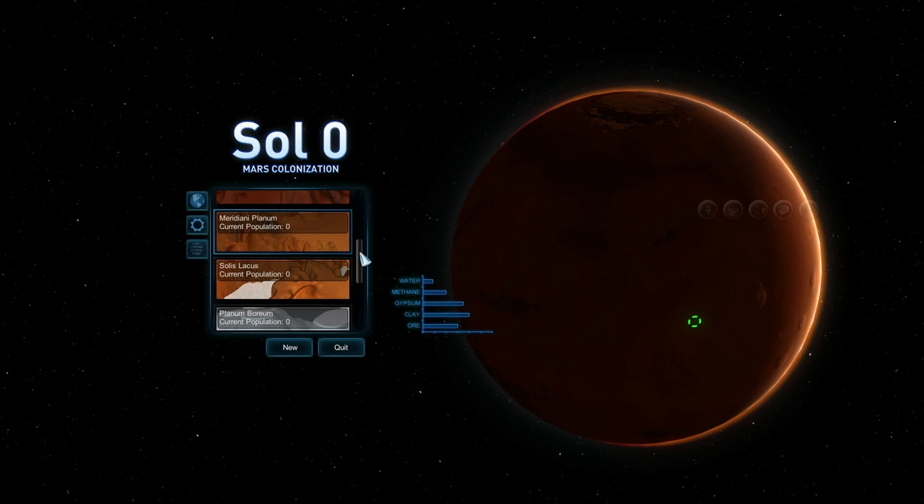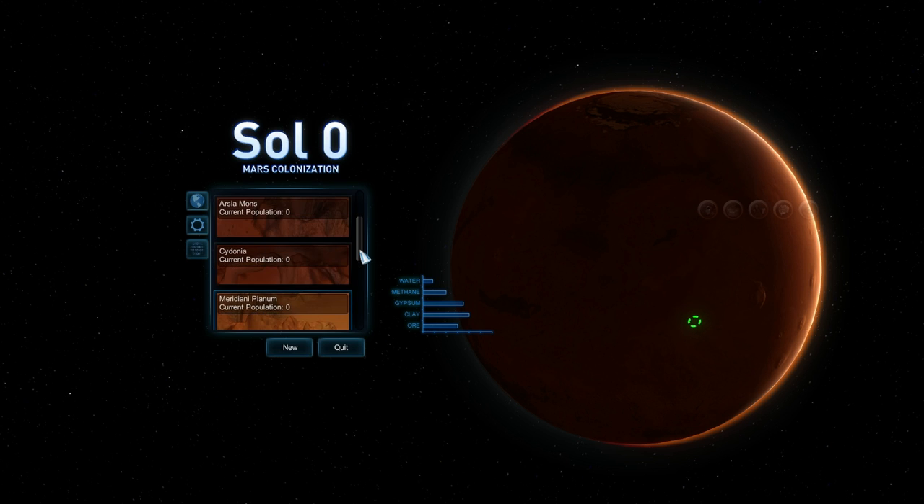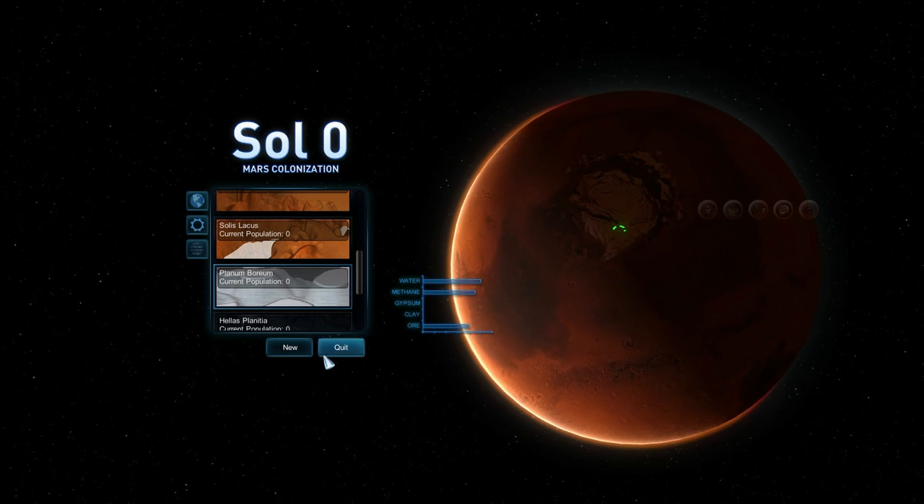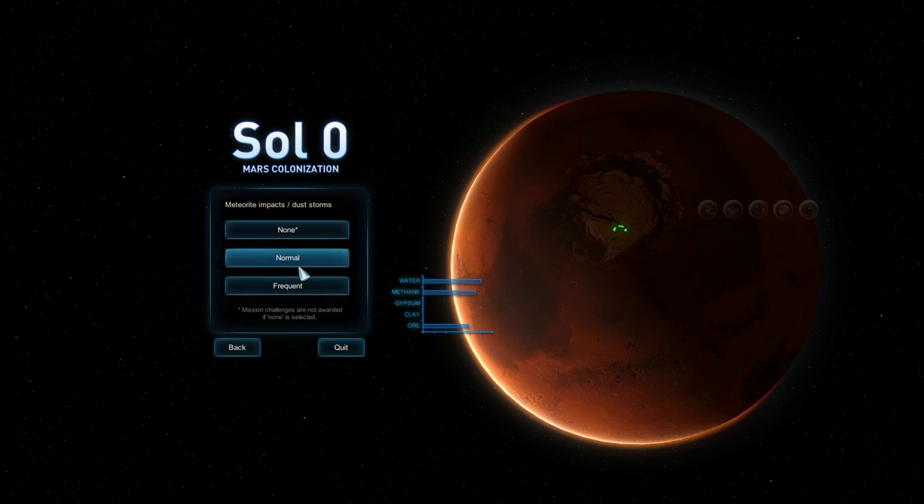Meridiani Planum — it doesn't have much water. Well, let's see. Let's go with this and see how gypsum and clay might limit us when we don't have it. I'm going to set meteorite impacts and dust storms to normal. So far that hasn't really hurt things, but you never know.